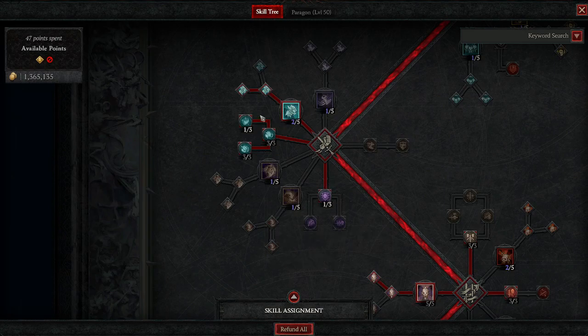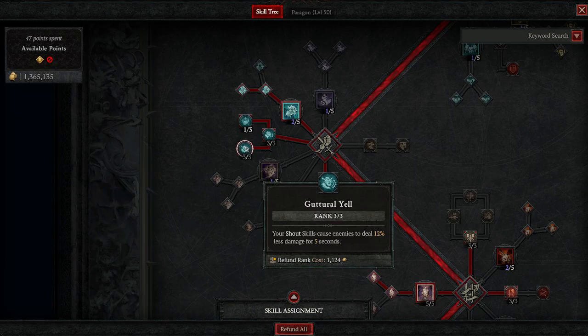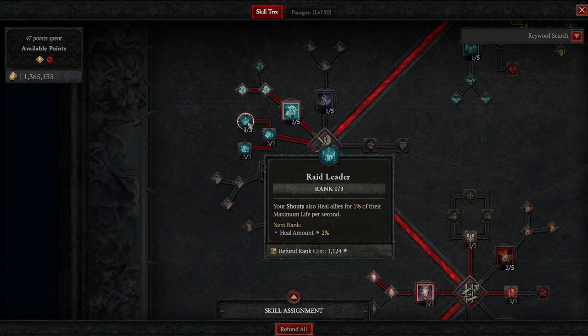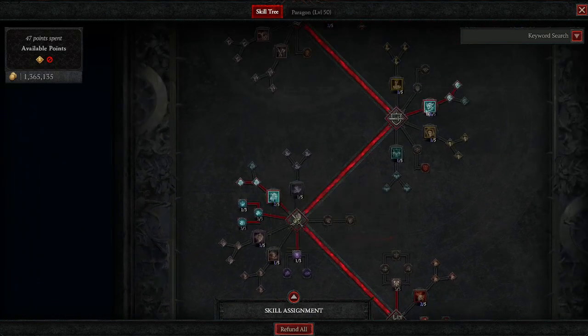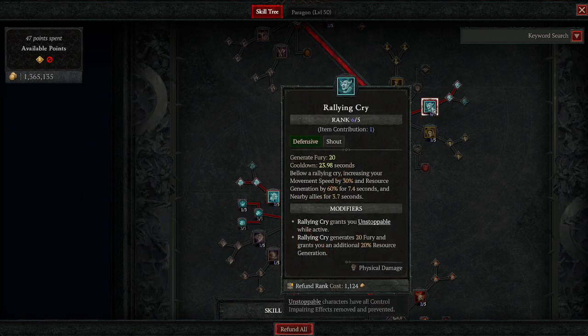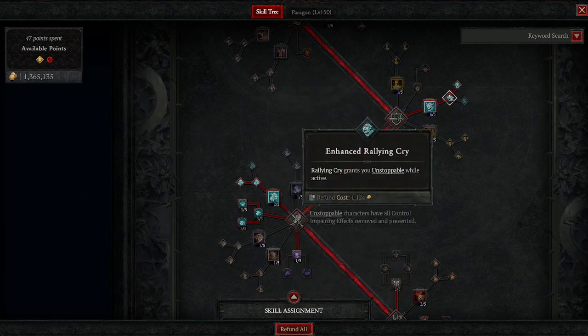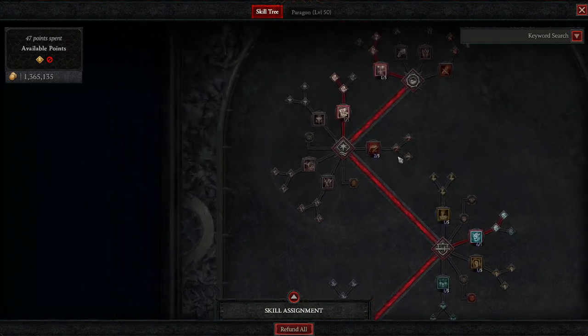My War Cry passives are almost maxed out. Booming Voice increases the duration. Guttural Yell reduces damage taken. Raid Leader gives you and your allies a bump — that's the nice thing about Barbarians in a party: the shouts and effects last longer. Still with Rallying Cry and War Cry. One point into the War Cry tree for extra damage and to grant Berserking. Rallying Cry is maxed out because it's going to massively ramp up your resource generation while you're Whirlwinding — you get 60% generation with Tactical Rallying Cry, plus another 20%, so you're looking at 80% resource generation just off that alone, plus you get to be Unstoppable while it's active. No more freezes, no more stuns.